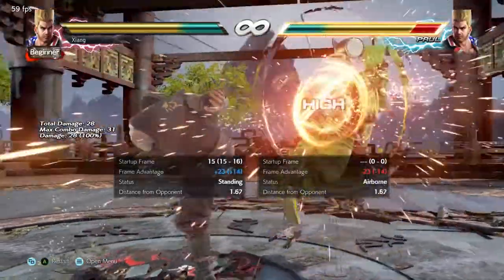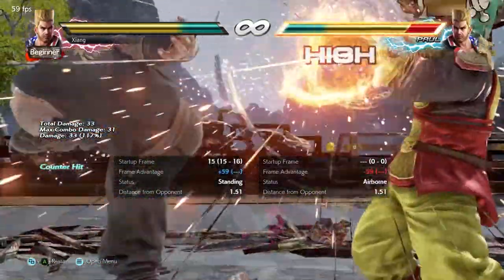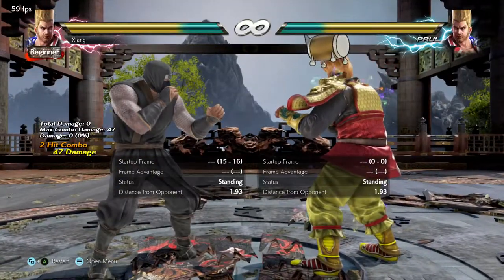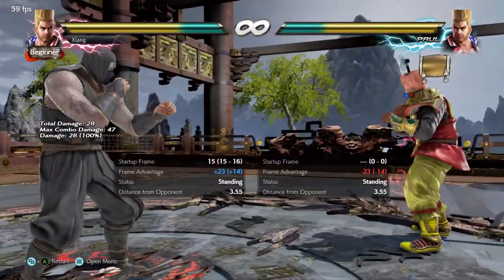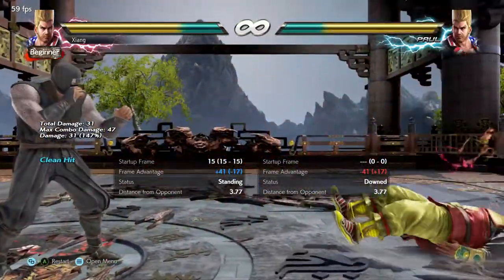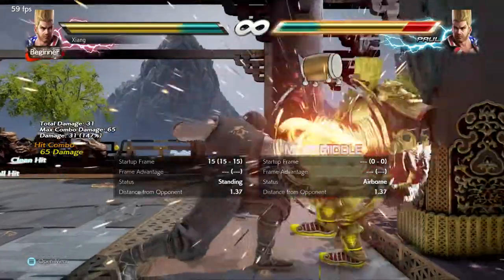Quarter circle back four is the sway move you'll likely use most often. It's plus one on block, homing, relatively quick, has good range, and offers big damage on counter hit. Many Paul players use this as their primary neutral tool, almost like a poke — just remember that it's high. Quarter circle back two is safe, mid, decent damage and range, and fairly quick. Heavy use of quarter circle back two at the wall is recommended to safety-hunt from wall splats and complement your lows.